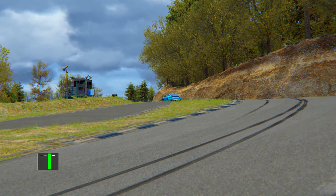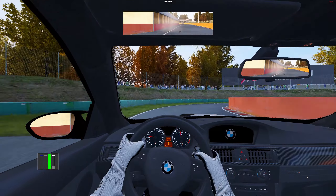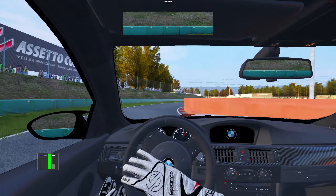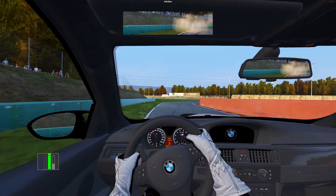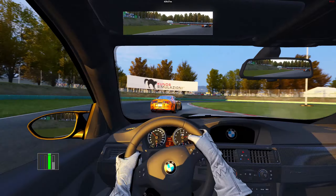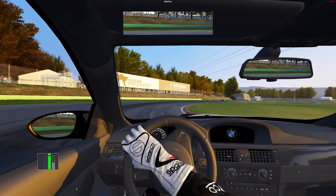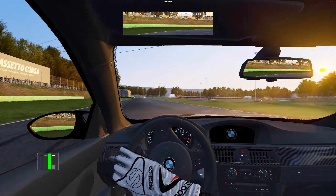Those were the simplest drift techniques. In them, we only need to pay attention to the accelerator and the steering wheel to maintain the drift. This already opens up the possibility to have a lot of fun drifting and evolving throughout this universe, but you will need the other three techniques a lot if you want to go further.